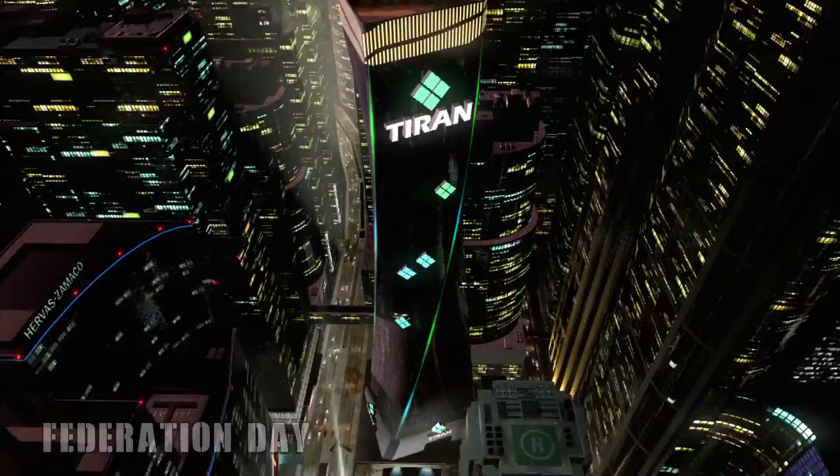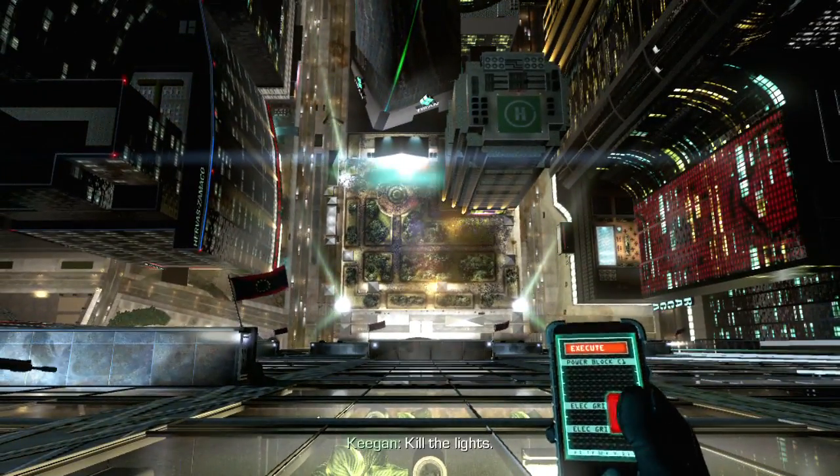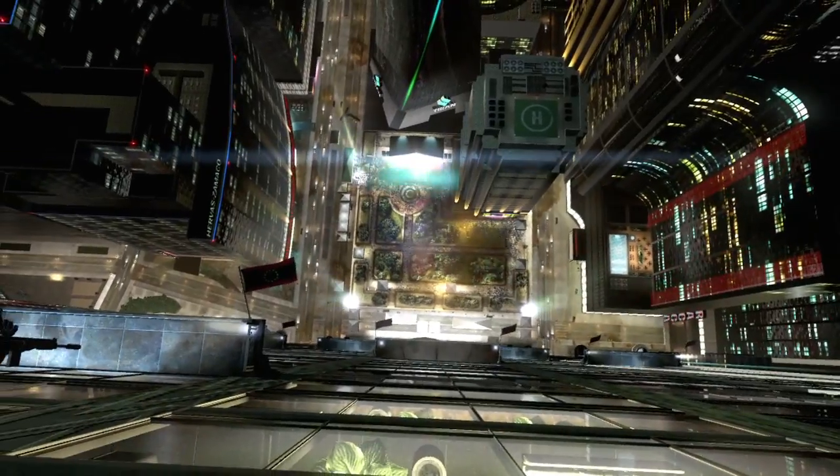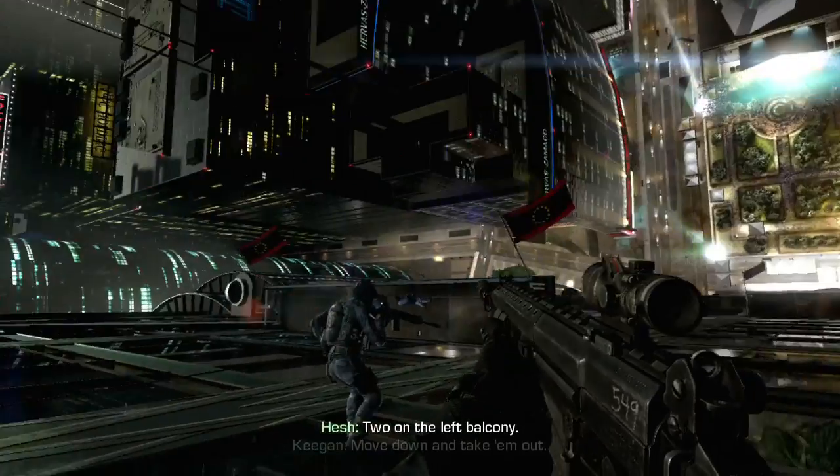So Federation Day — you're going to go in this building, do some stuff, you're going to rappel back down, you're going to press this button on your phone, which acts like an EMP kind of thing, and it pretty much amps the building, so it's all dark now.